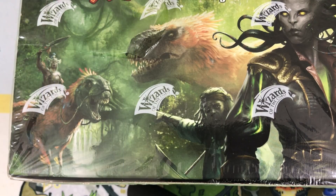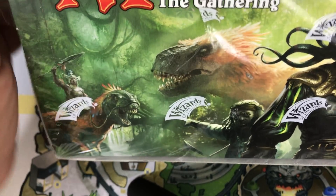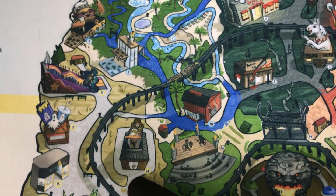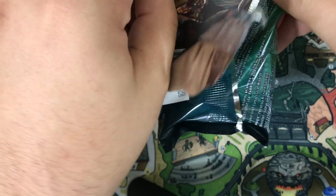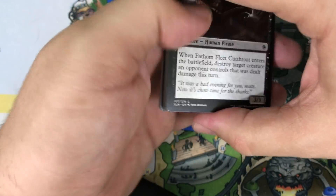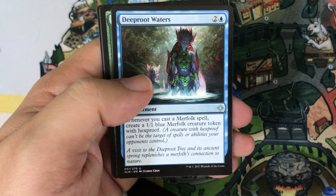Hey there, it's John from Heroes and Legends and we have another box of Ixalan to open today on the channel. This one already got part of the cellophane off but not enough to make me think anyone tampered with it. If you saw our last box opening, it was really sweet — got some awesome pulls. Hoping this box follows the same pattern. We're going to skip most of the commons, go right into the uncommons and the rare for each pack, and try to make this about 20 minutes or less.